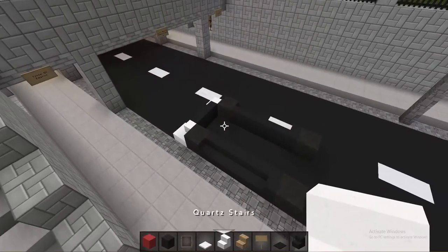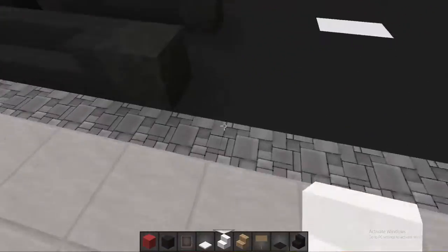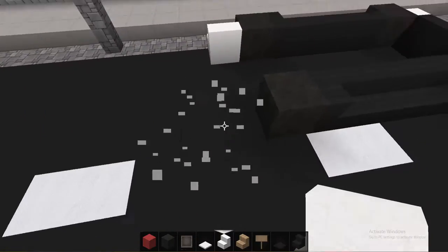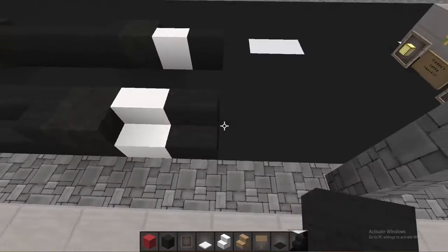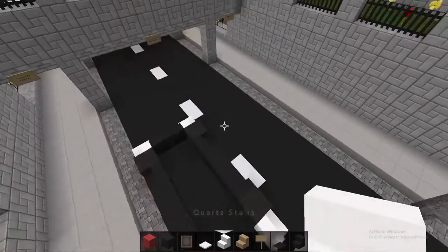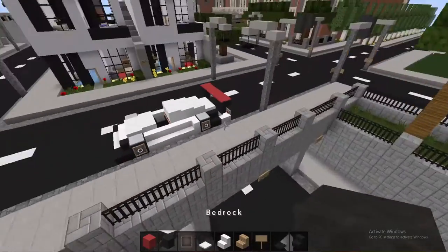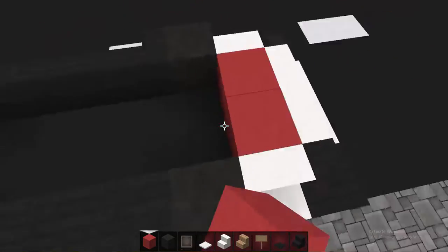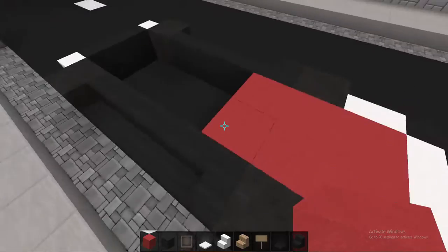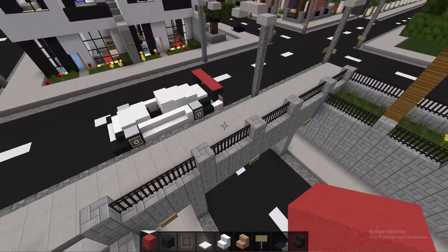It's a bit different on this side. You want to put one course stair on this side, one course stair on the other side, then one nether brick stair here, and then connect them with two course stairs — so it should look kind of like this. Since this is going to be a black and red version, fill up the space right here and fill up the space here as well.